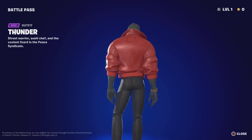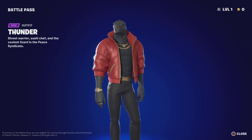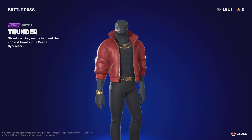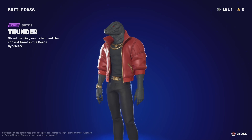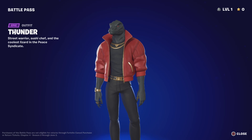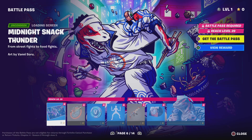And then here's the guy we've been waiting for — Thunder. Street Warrior, Sushi Chef, and the coolest lizard in the piece, Syndicate. I like that jacket he's got on. Got a nice gold belt, gold watch, gold rings. I even like the sweater, actually. Looks really preem. Cyberpunk references, am I right?